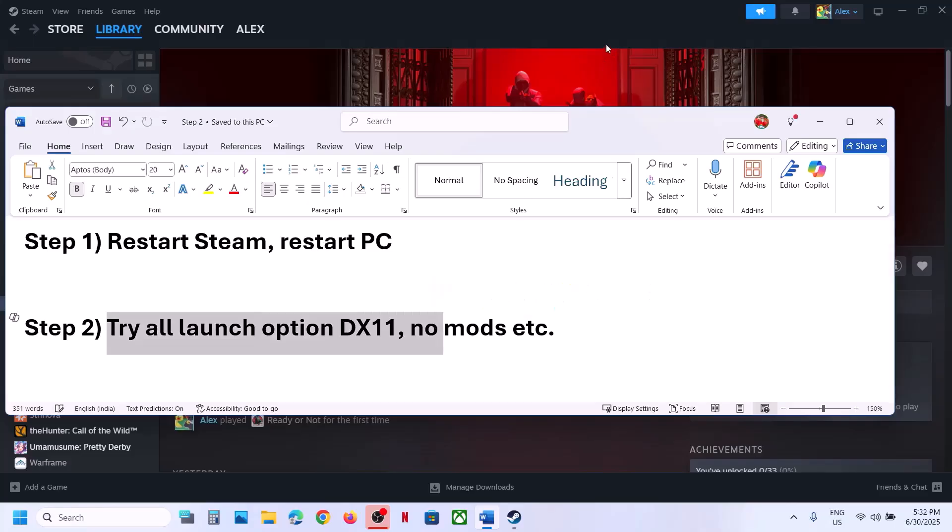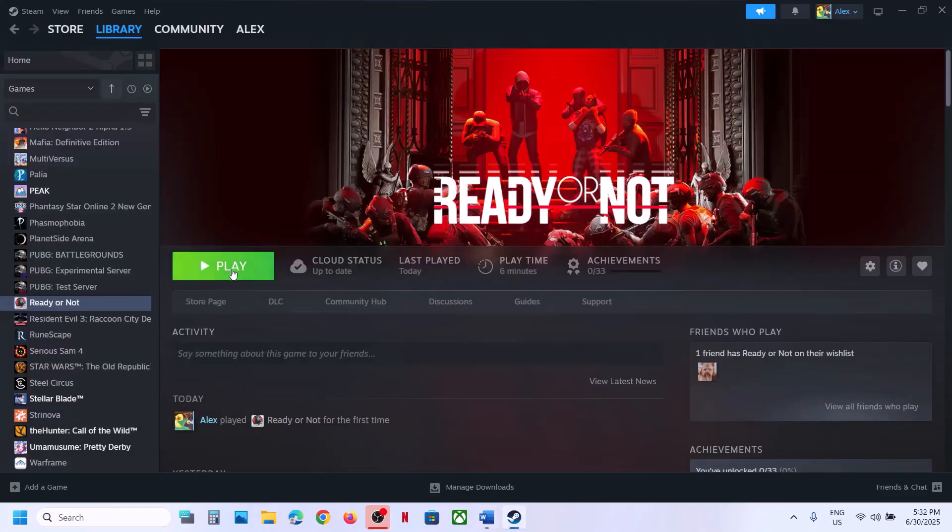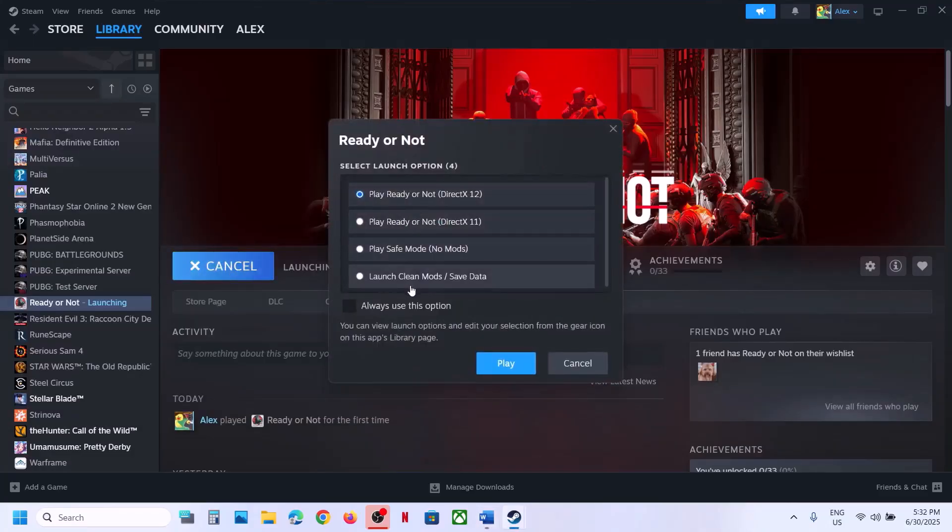The next step is to try all launch options. When you launch the game it gives you these options, so you can try 'Play Ready or Not DirectX 11'. You can even try 'Play Safe Mode No Mods', you can even try 'Launch Clean Mods Save Data', and you can even try DirectX 12. Try all the options one by one and check which one is working fine for you.